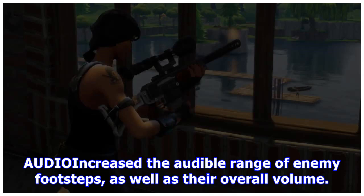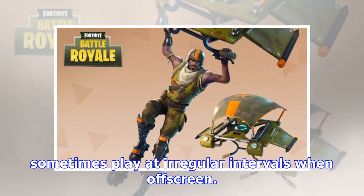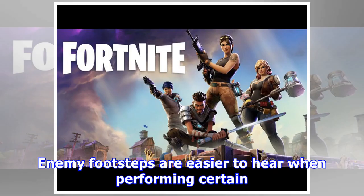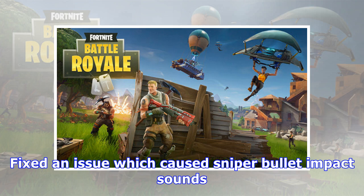Audio improvements include increased audible range of enemy footsteps as well as their overall volume. Epic is aware of an issue causing footsteps to sometimes play at irregular intervals when off screen, and a fix is expected in the next update. Enemy footsteps are also easier to hear when performing certain actions such as building, shooting, or collecting resources.